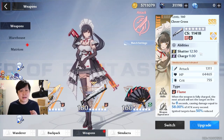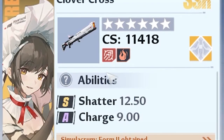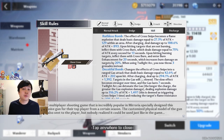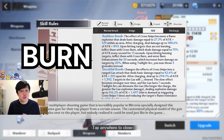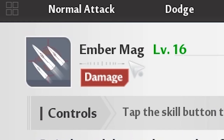To start things off, let's quickly talk about Annabella's role. On paper, she's classified as a DPS type unit with an incredible amount of shatter and charge. She's predominantly main DPS material with two playstyles: burn and direct damage. These two playstyles are activated when you trigger her skill, Ember Mag.